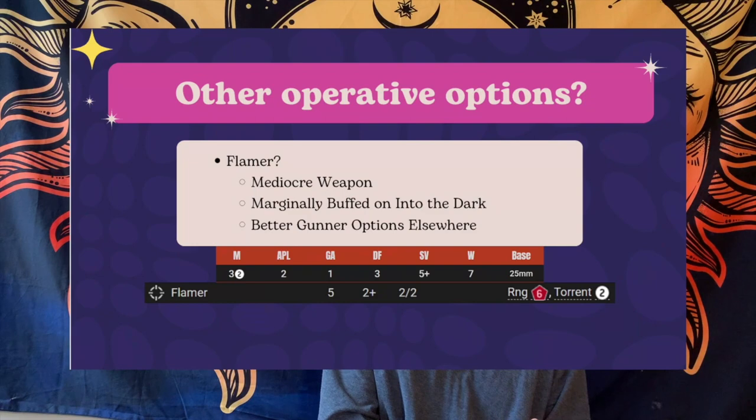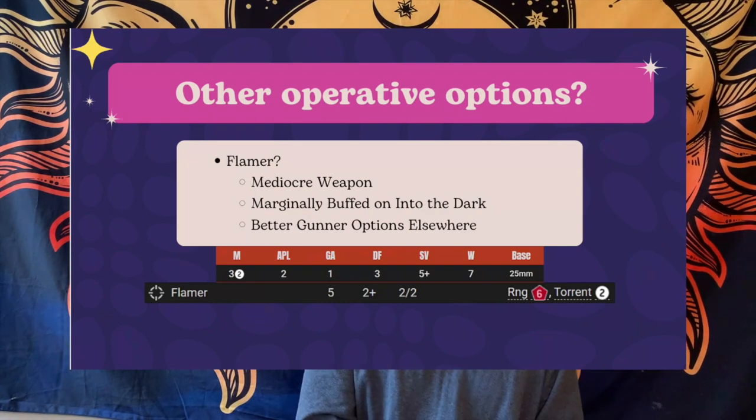Then there's the flamer gunner option. It's quite awful. You have a two-up to hit, which is good, but it's only four attacks and they only do 2-2 damage. It'll torrent off into other enemy operatives, quite like blast, but it's still only a 2-2 damage profile. You're not going to kill a guardsman with it. It's not as good as the other weapons — I don't take it even in Into the Dark.